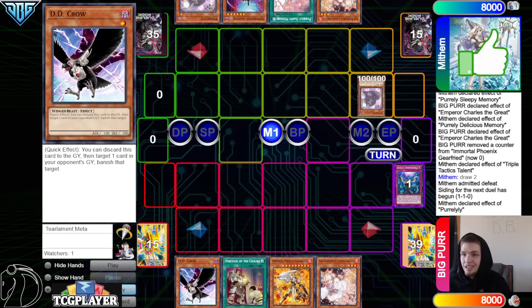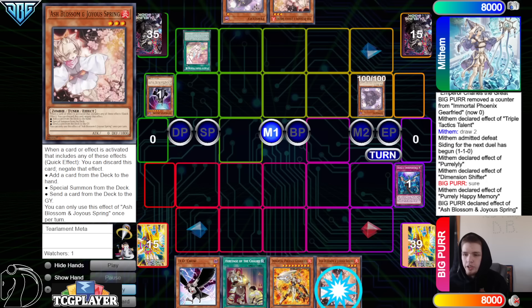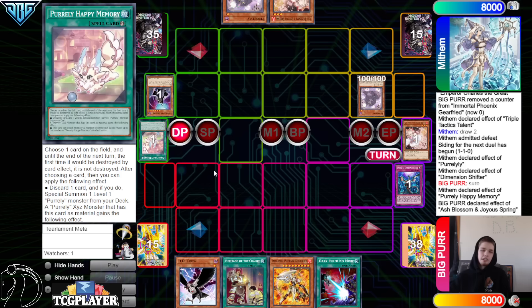Normal Summon out Purlily, effect. Chain Imperm onto that. And then activate Shifter. Activate Happy Memory. Chain Ash Blossom onto that. And then pass. Draw Dark Ruler. I can actually respect the Ash on that a decent amount, right? Because if they do have another quick play spell to punish you, then they have to discard their only non-engine and play with strictly engine. Everything known. They draw Dark Ruler — not a good draw, obviously.